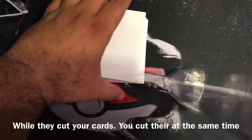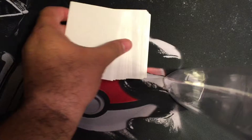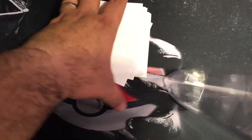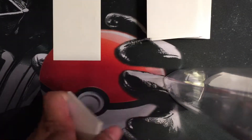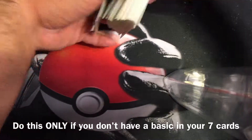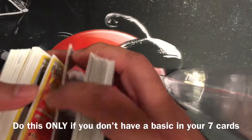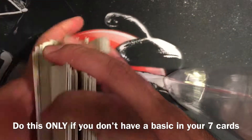Then I put it down. The other opponent will grab it and cut it. Then basically you draw seven cards — one, two, three, four, five, six, seven. Look at them and look for any basics. I have one basic, so turn it around and wait for your opponent to find a basic in their deck. If this is your hand and there was no Eevee there, you show your cards to your opponent and shuffle again. This is only if you did not pull a basic in your first seven cards. In reality, you don't need to look at your cards — you just shuffle.